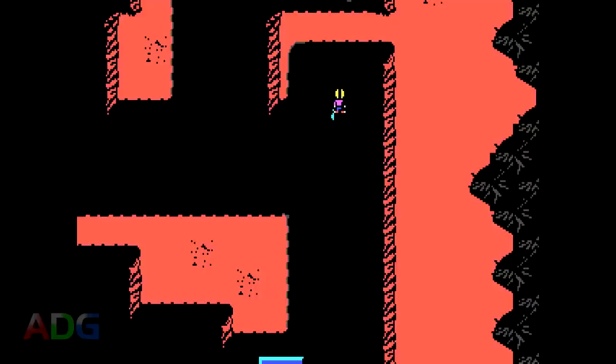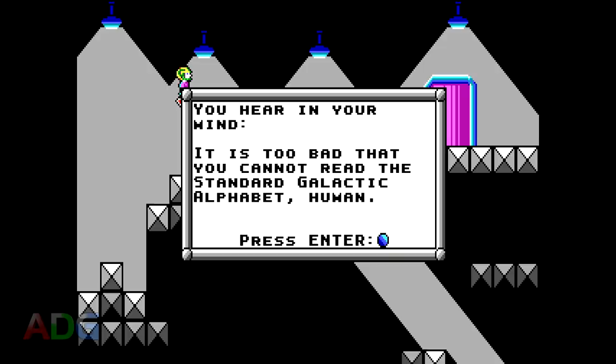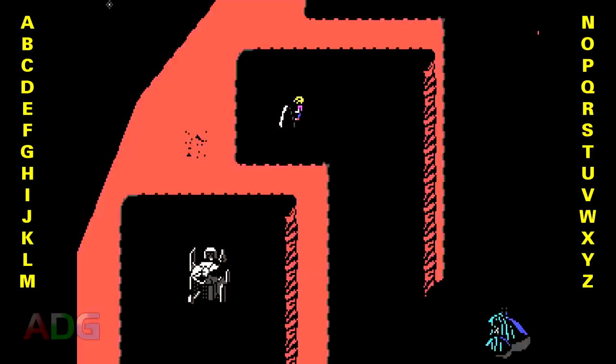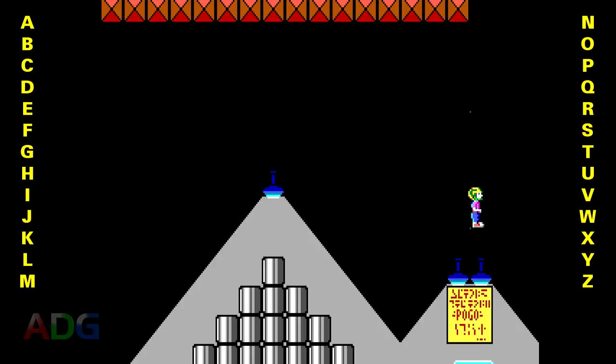Before we can start properly deciphering this, we need to figure out how best to go about it. Something very pertinent about this made-up language is in the name. Right here in the game itself, right near the start of the first episode, we see a message saying that it's too bad we cannot read the standard galactic alphabet. As in, it's not really a made-up language — rather, it's just an alphabet of characters. Thus, one assumption we can make right off the bat is that we're probably dealing with real words, just with all the various glyphs swapped out with new ones. That should make things at least a little bit easier. Unfortunately, the first episode of Commander Keen really doesn't have much of the alphabet in it — in fact, only 15 glyphs appear in the entire thing.